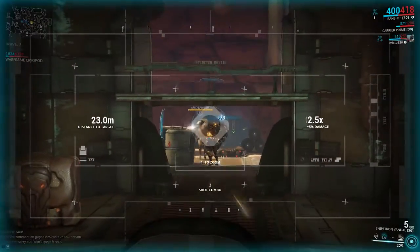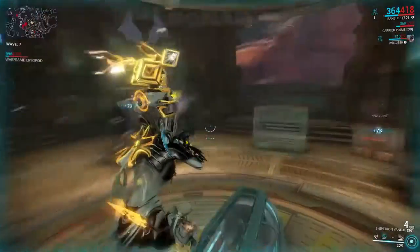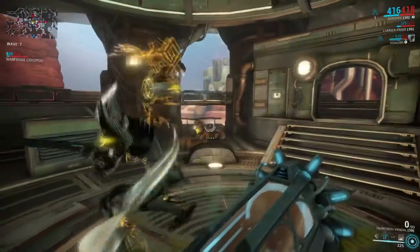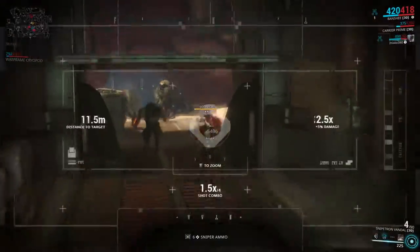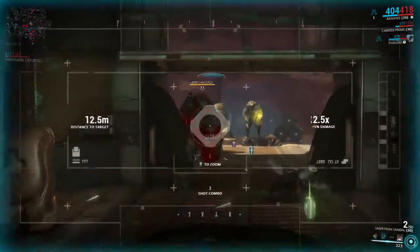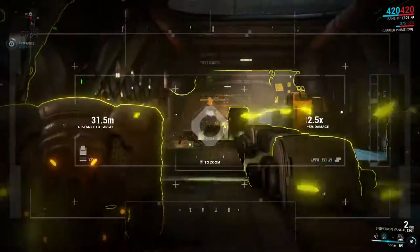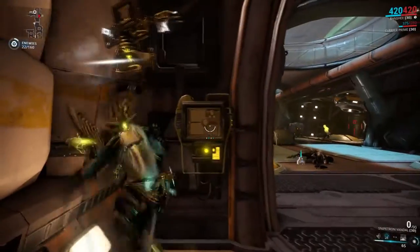Remember when I said Banshee is the ultimate long-range sniper? Well, here's why. Sonar reveals all targets in a 35 meter radius on the minimap for all allies to see, while also painting a random weak point on their bodies for 30 seconds. Multiple weak points can be painted with multiple casts. Shooting the weak points increases the damage dealt by 500%, and this can be increased further with mods — up to a whopping 1500%.